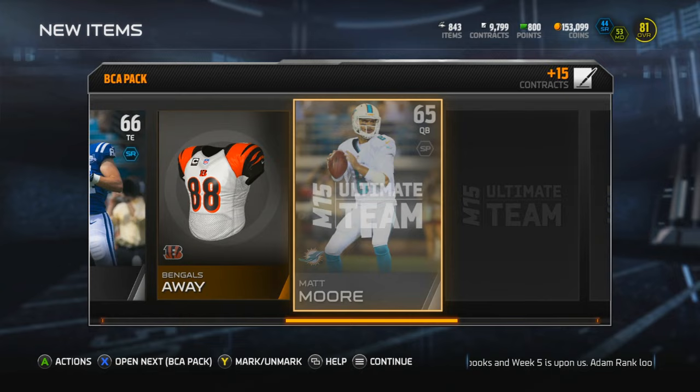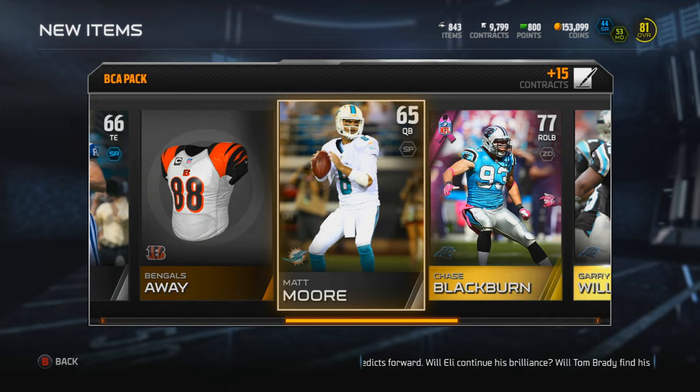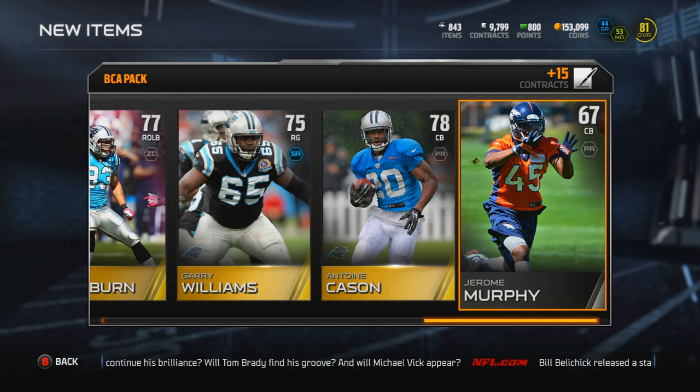As you saw in the first pack we got EJ Manuel or something - it's been literally hours since we did that one. Right there Chase Blackburn is the first BCA card of the day. Oh my goodness, I got the hiccups - or it's like a burp. I gotta stop drinking this Gatorade. I don't know why but Gatorade and Powerade make me burp, it doesn't even make any sense.